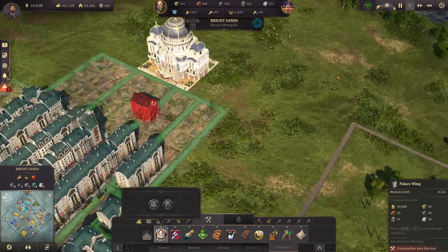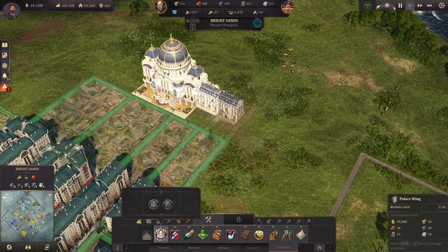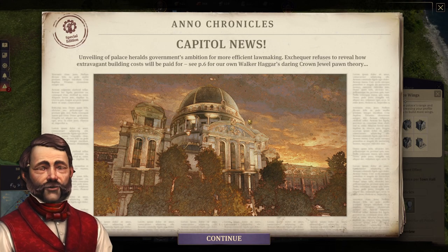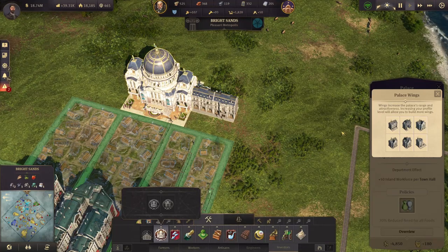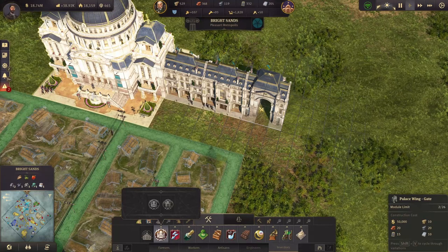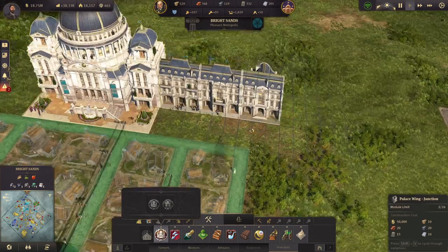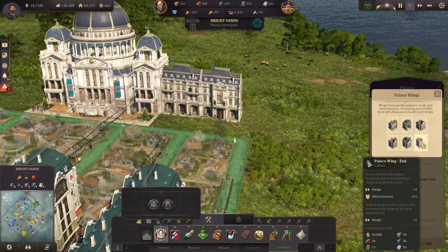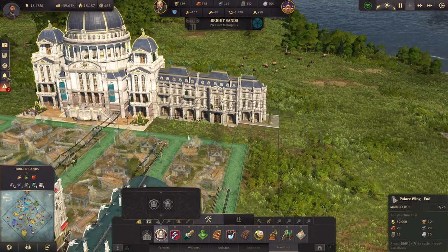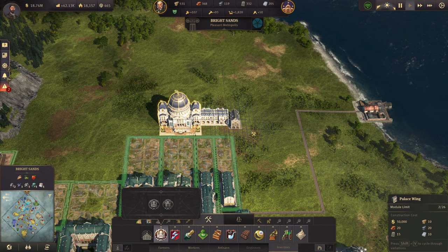I have no idea how to build the wings - let's try here, maybe we can do some ornaments also. We have 26 wings we can build on. Let's make it a special edition for a special happening - this makes everybody happy. Let's see how that looks - oh, this is actually nice. Let's build three on each side and see what happens.